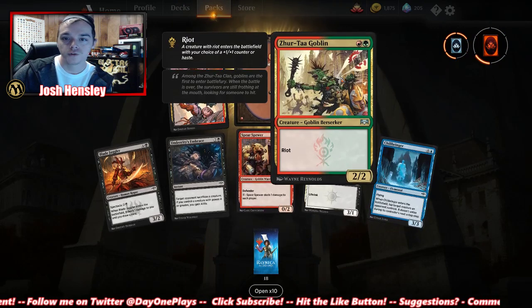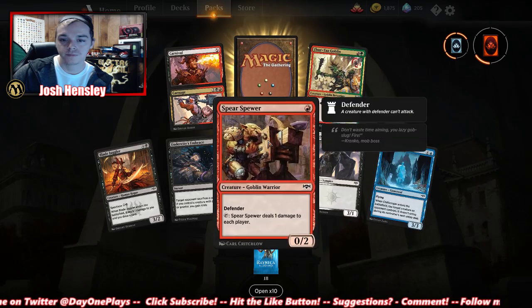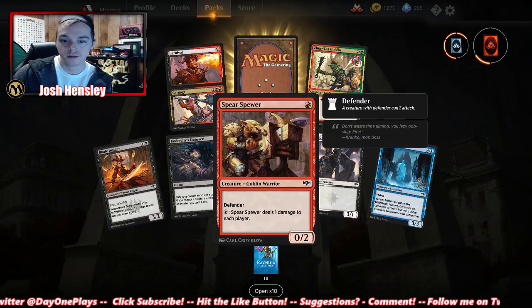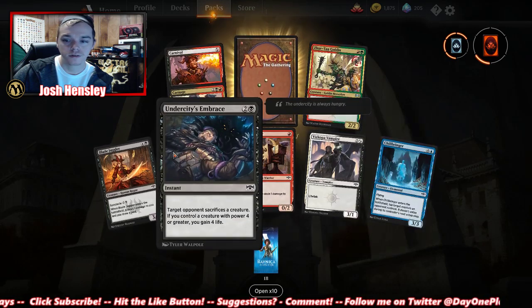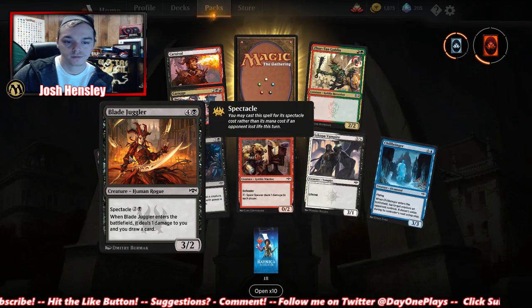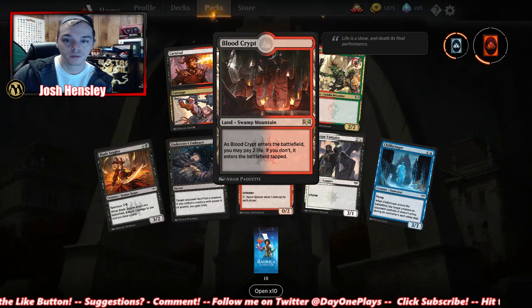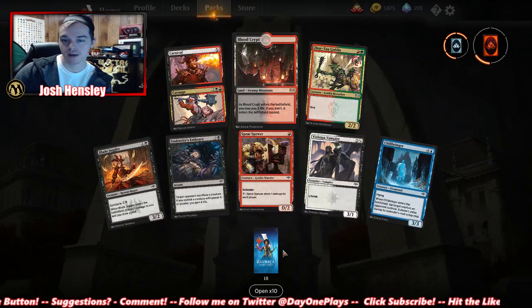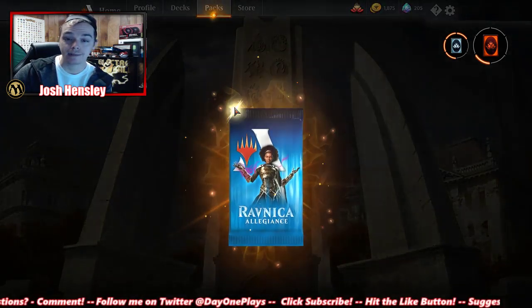Carnival, Zerta Goblin, Fear Spewer, Skillbringer. Blade Juggler. Blood Crypt — nice, pain lands — I love them.